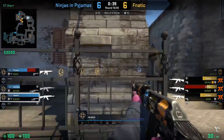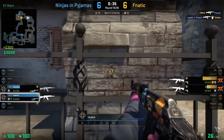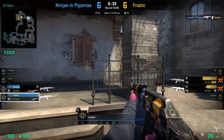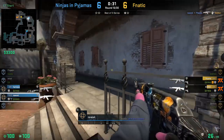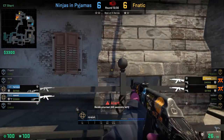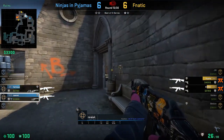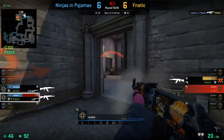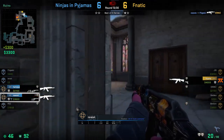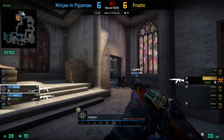Because of these extra few seconds that Knock had to rotate early to B, he gets a trade kill onto Golden, turning it into a 2 vs. 2 retake on the B-bomb site — which is much more doable than a 2 vs. 3 retake. Knock waits for Hampus to rotate over, then they make their way into construction, where Knock gets the kill onto Crim's, turning it into a 2 vs. 1.